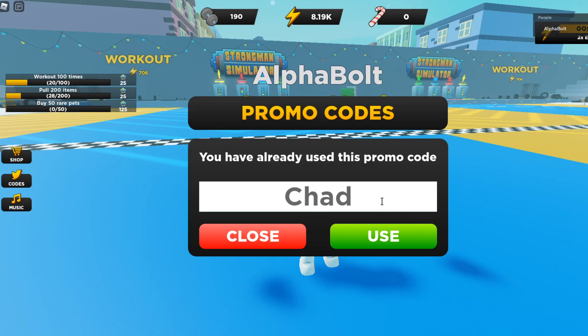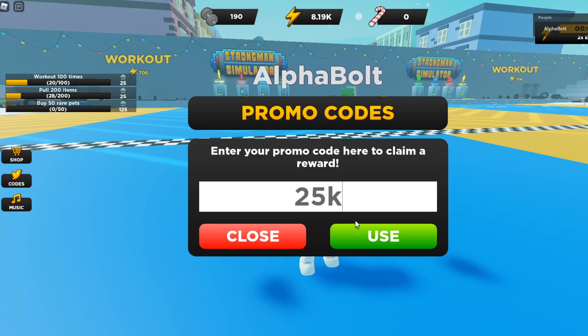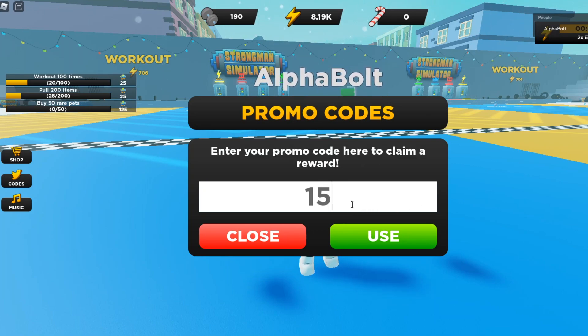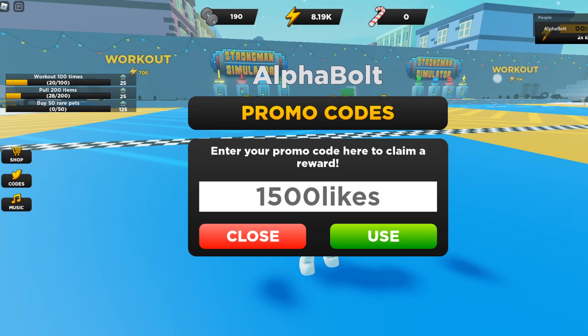Code 'chad' gives you a rubber duck. Another one is '10m' — that gets you a reward. Then we have '25k', which should get you a two times energy boost. Another one is '1500likes' — 1-5-0-0-l-i-k-e-s — that should also get you a two times energy boost. I had a lot of energy boosts but I used them all; I still have one available for nine minutes.